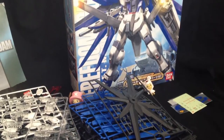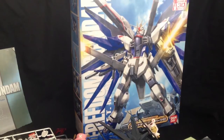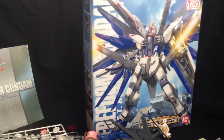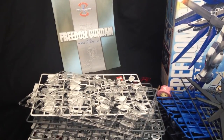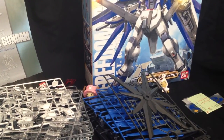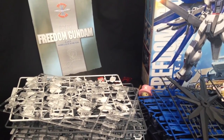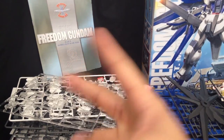So guys, that concludes part one, the unboxing for the Master Grade Freedom Gundam from Gundam Seed and Gundam Seed Destiny. Don't forget this is the 30th Anniversary Clear Parts campaign version, and that comes with a runner of clear parts — for this guy it's the D-runner. And don't forget that this campaign came out in 2009, but everything you see here is a 2004 mold, the original release date of this guy. My name is Dr. Tony Tony Chopper, and I'll see you guys in part 2. Peace out.